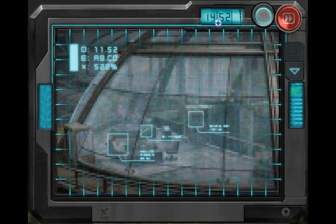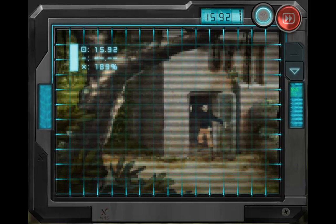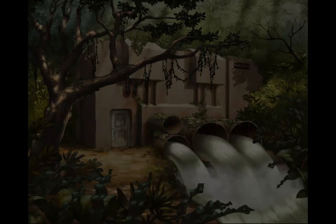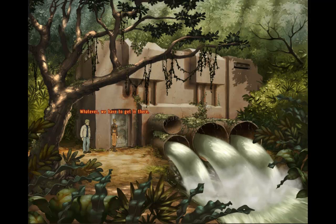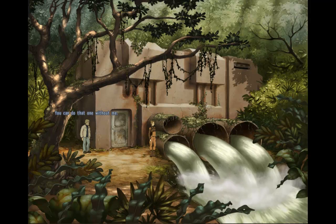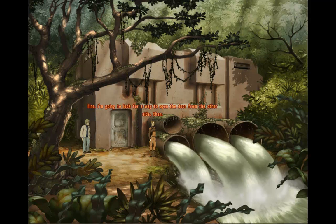Bent — I found him! Where is he? He found a back entrance. Come on, I'll show you. Locked? Or barricaded. Maybe Salvador doesn't want us to follow him — he can be a bit difficult. Whatever, we have to get in there. Let's try climbing through the pipe. You can do that one without me. After all the climbing I did in the lab, my back won't take it anymore. Fine — I'm going to look for a way to open the door from the other side. See you. Be careful.